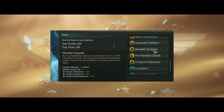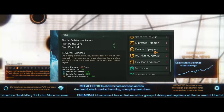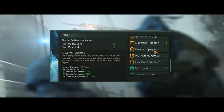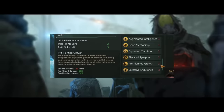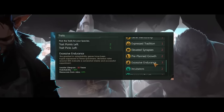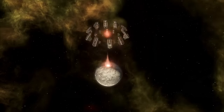We then get three traits which mirror the genetic ascension traits that you usually have available. Elevated Synapses, for instance, mirrors the Erudite trait giving plus 2 leader level cap and plus 20% research experience, however this one costs 2 points and gives you minus 30 years of leader lifespan. Pre-planned Growth also gives plus 30% pop growth speed and minus 10% pop housing usage. And Excessive Endurance mirrors Robust giving plus 30% habitability and plus 5% resources from jobs.